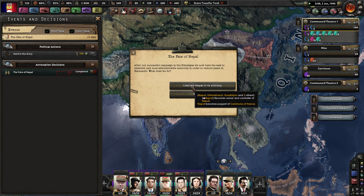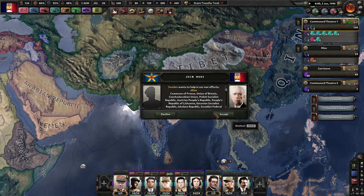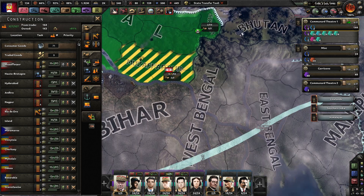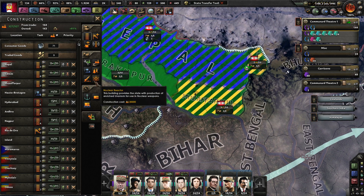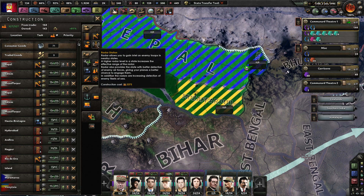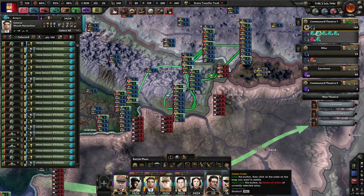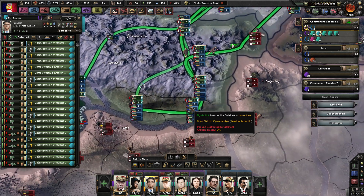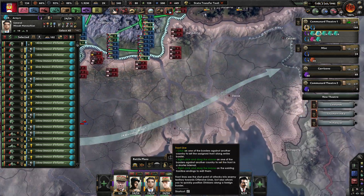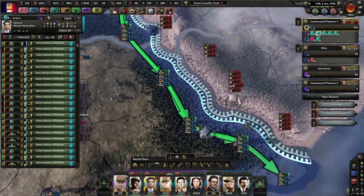We can still do the Fate of Nepal — we shall liberate them. Come help us. Before we keep going, we've got to make sure that this area has enough infrastructure, as well as airplane bases and radar. We can't build radar here, but that would be great. I think we have enough allies here to the point where it would probably be okay. I don't mind keeping them there, especially when we've built up the infrastructure quite a bit. The line is getting kind of thin, but no one cares.